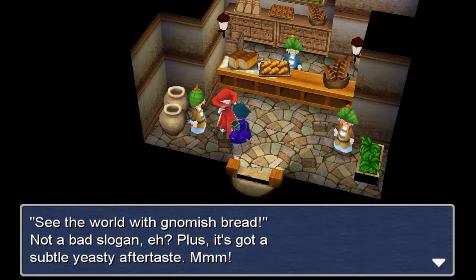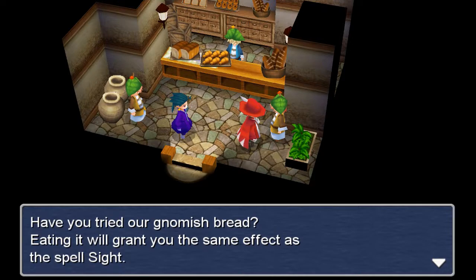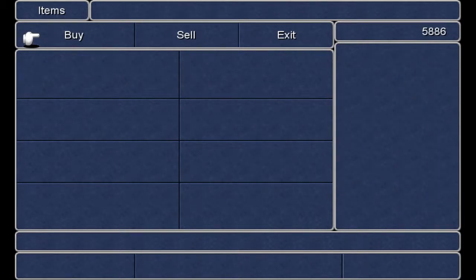See the world with Gnomish Bread. Not a bad slogan, eh? Plus it's got a subtle yeasty aftertaste. Eating it will grant you the same effect as the spell Sight, so it shows you the map. I don't want to spend money on that.